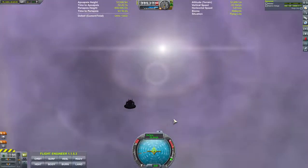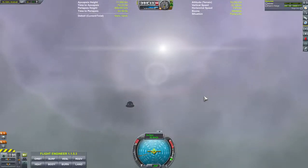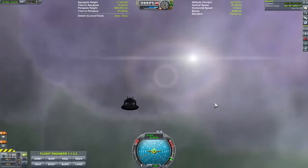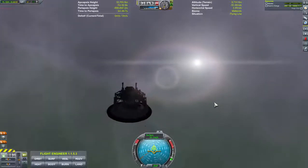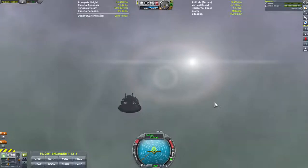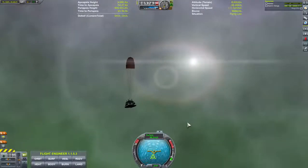Coming into the clouds — 53 meters per second falling. This is some thick atmosphere, oh that's gorgeous! Getting into more clouds here. 50 meters per second, 9,000 meters — I think we should do it: pop the chute and drop the ablative heat shield. Yeah, I think so — pop the chute! Drop the ablative heat shield.